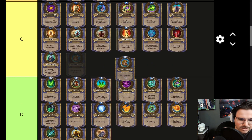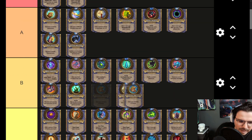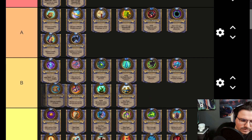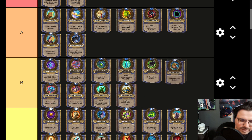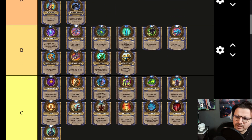Give your minions +2 Attack — not a lot of people play this, but if you ask for my opinion, I think this is also a B tier. You need minions to play it, so it'll probably be around here. Giving even one or two minions +2 Attack is not the worst thing. It's a very good, very strong Hero Power — very hard to achieve, but it is still there.